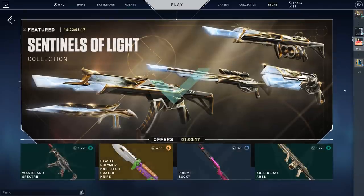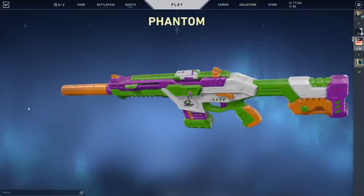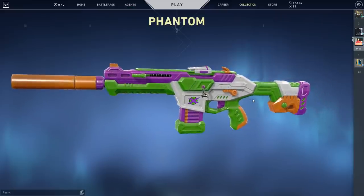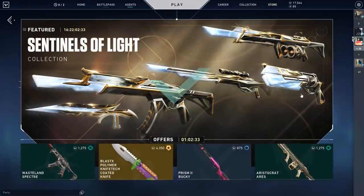A little bit of an unfortunate story here, but it is good because of this. I've actually been wanting to get my hands on the Blast X knife for a very, very long time. The Blast X collection is one of my favorite collections that's ever come out in the game. I actually own a fully upgraded Blast X Phantom that I bought when I was completely done with YouTube — I still had to put the money down because I loved it so much. I didn't buy the entire collection because I just wanted this, and then I instantly regretted it because I didn't get the knife. We also have the Wasteland Spectre, the Prism Bucky, and the Aristocrat Ares — which is ironic because it looks a lot like the Sentinels of Light Ares. Very groovy. I'm going to buy all four of these skins.